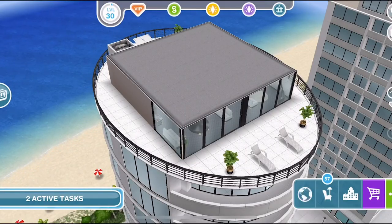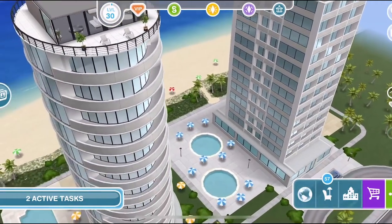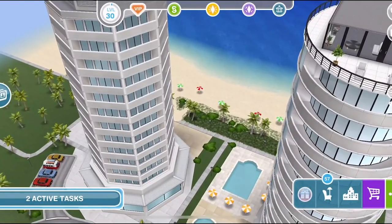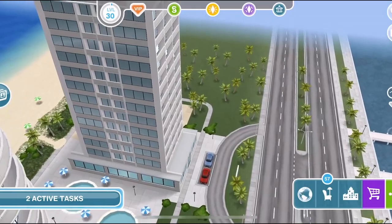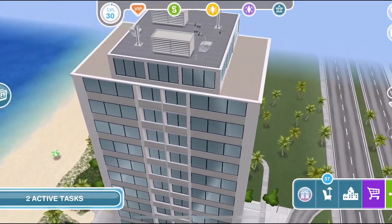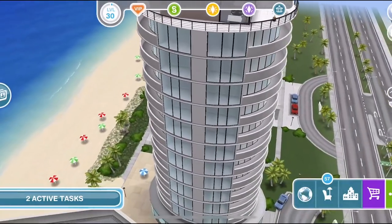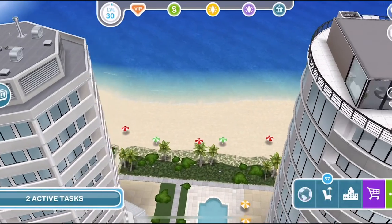And here is the holiday condo. I appreciate these surroundings — it kind of reminds me actually of somewhere I stayed in Singapore. It's fantastic. I would love to live there. Imagine living there — beach right there, and a nice little swimming pool down there. I wonder if in the future they will look at maybe opening up more of these and make them into houses. That would be good. But for now, we just have this as a community lot up here. It's pretty amazing though.